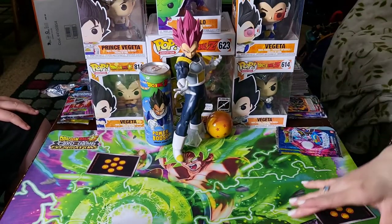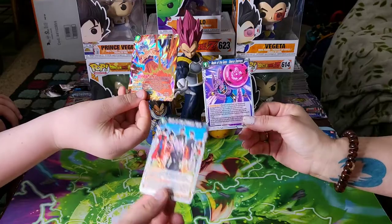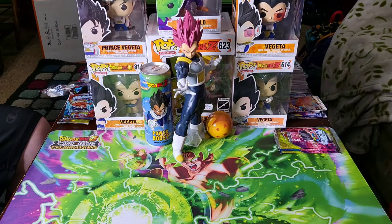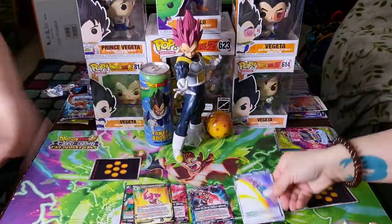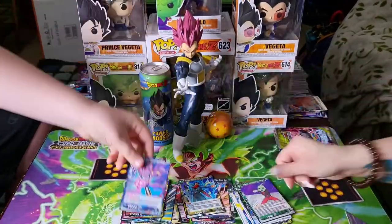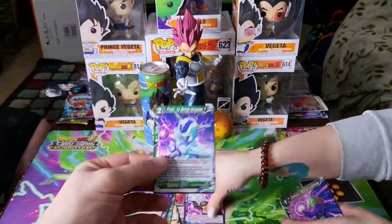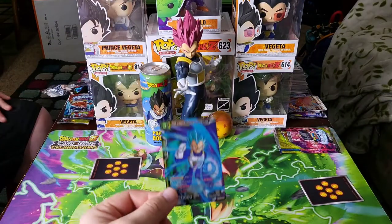Heck yeah, I got a Supreme Cat-Time holo — look at that shine! I pulled her at the pre-release and I stomped with her. Three, two, one — ooh, nice! They pulled that good eight-drop right there. That eight-drop is the same drop as Vegeta, which actually has Final Flash on it. I'm still gonna blast down on my cart. Hey, you start off with a leader too — look at all the same leaders. Another Piccolo — Blast Down, Blast Down!